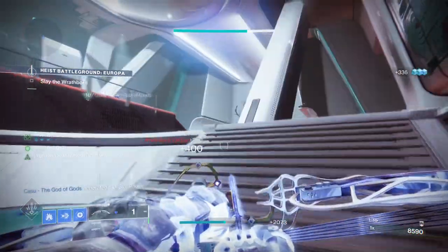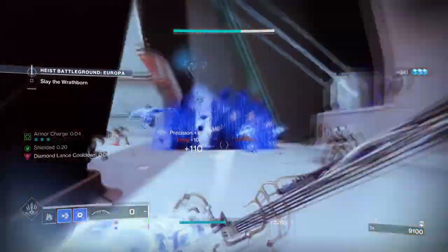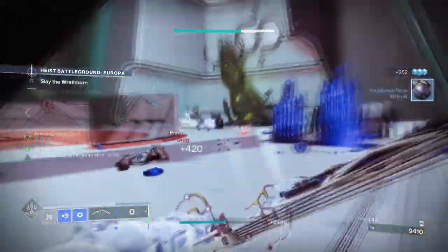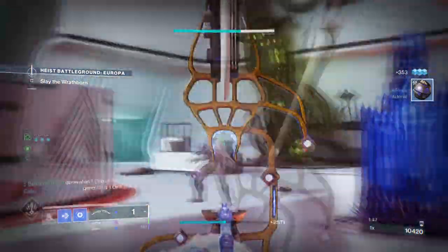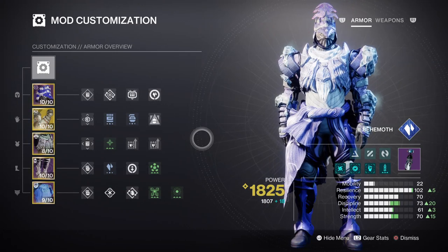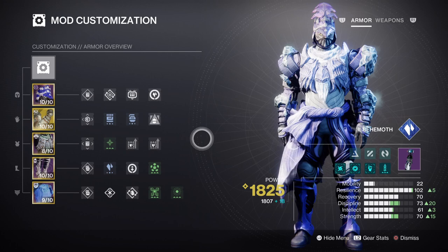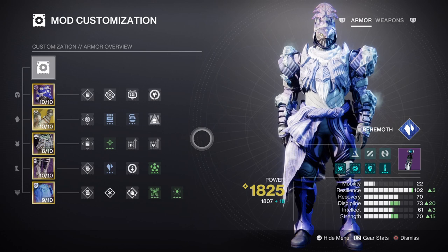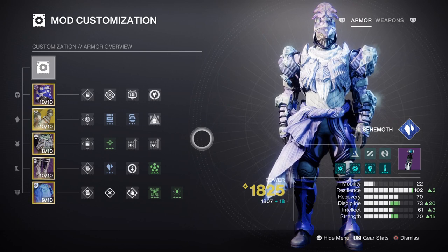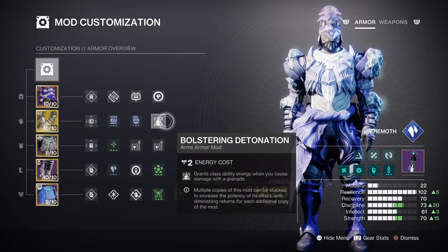For our mods and stats, having tier 10 resilience, discipline and strength is going to be recommended for supporting the three key areas we'll be using. Don't worry about needing to reach tier 10 via armor stats alone as we will be using front mods to help support these areas easily. For resilience, we have ours at tier 10 without any front mods, because it's quite easy to build into high resilience via selected armor and fragment bonus effects. At tier 10 we will have a 22 second cooldown rate with 30% damage reduction in PvE, which is going to be combined into Icefall Mantle's effect once active. We also have the Bolstering Detonation mod that will grant us a 20% class ability boost when we hit an enemy with our grenades.